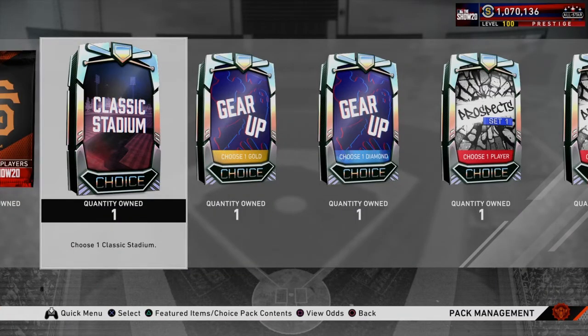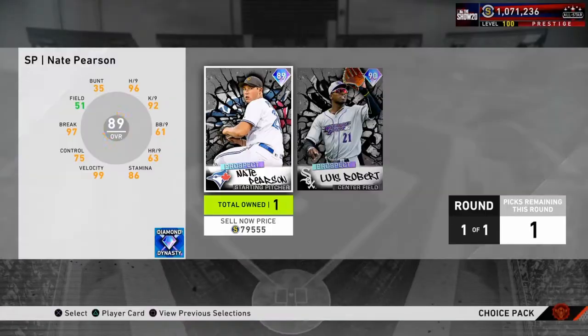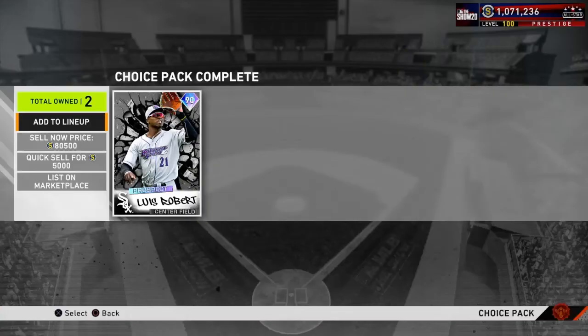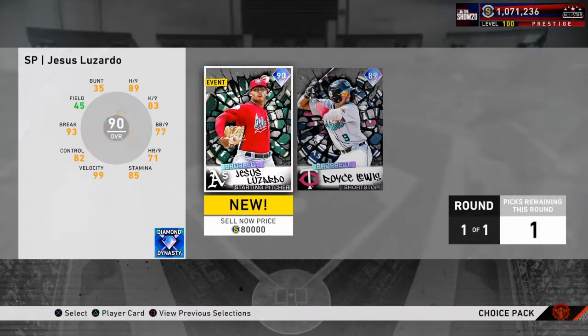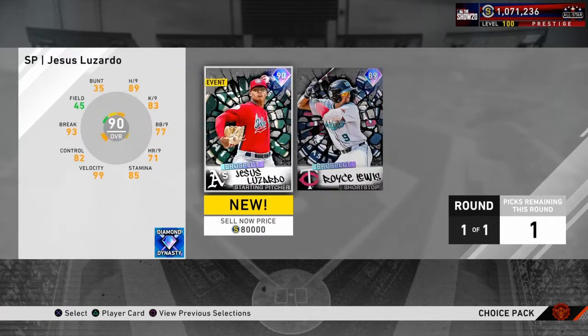Now we're on the prospects. I'll cut out the packs that aren't really worth it. Got the prospects Set 1 — I have pretty much the collection done. These are going for a lot! Set 2 — got Lizardo. Oh my god, we're going to make so much bank because we pulled those two deGroms and got this — we're going Royce Lewis! Set 3 — got Casey Mize, got Jared Kelenic. These are not going for a lot, quick sells.